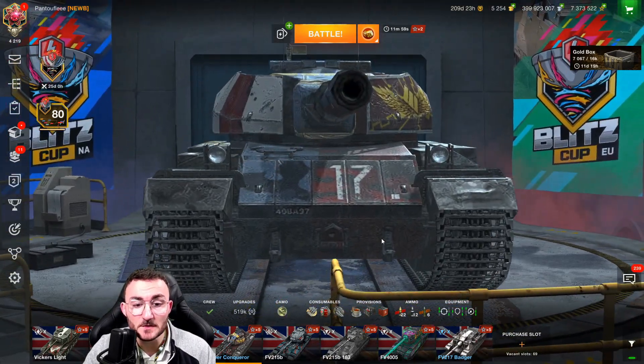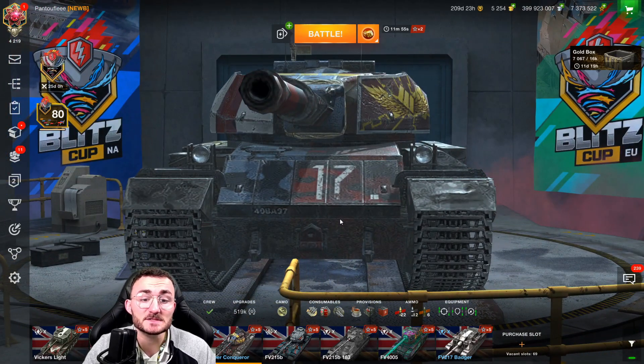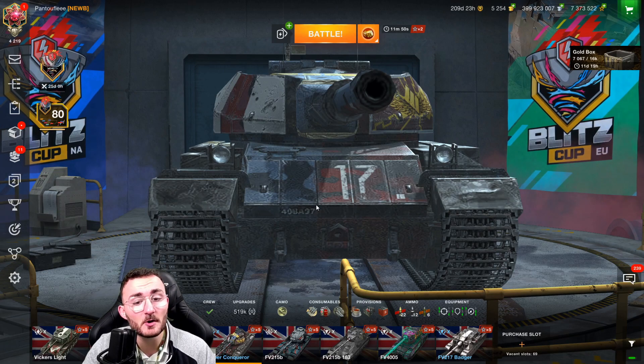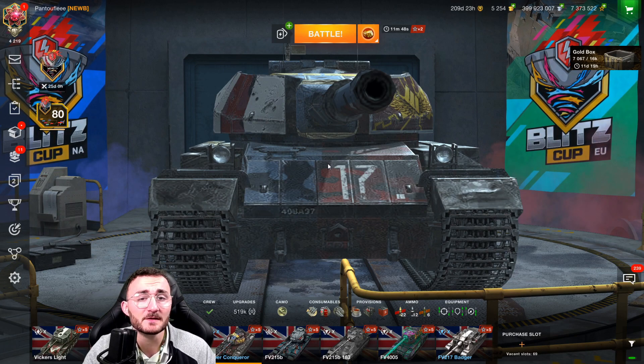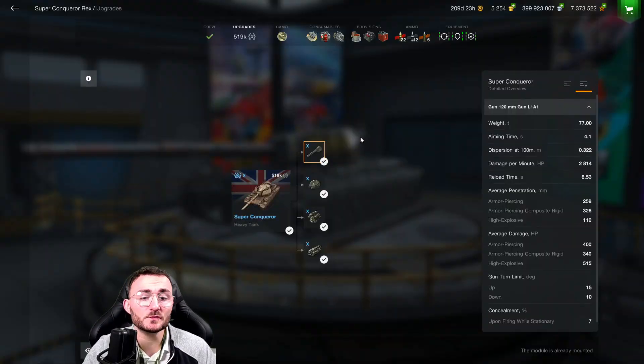You still have a weak spot, which is the lower part of the hull, but don't mind it — it's so small that if you manage to put something like a rock on that part and just show the upper part of the hull, even with gold shells people will not penetrate.